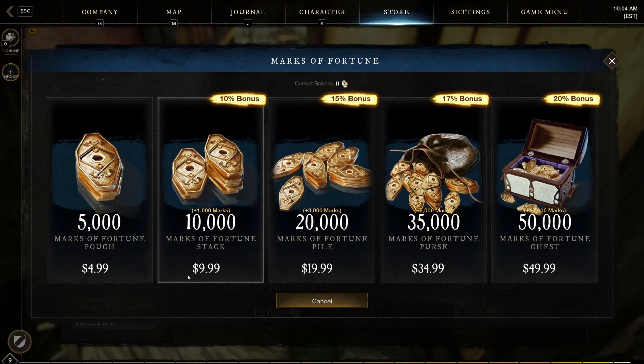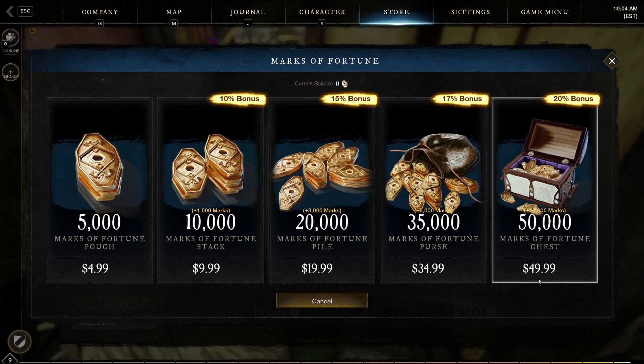First, you want to be able to add some marks of fortune. They work out to a thousand marks for one dollar. This is labeled strangely — you'd think this should say eleven thousand, not ten thousand plus one thousand, because it just looks like it's a thousand for each dollar you spend. But you do get a bonus the more you spend.